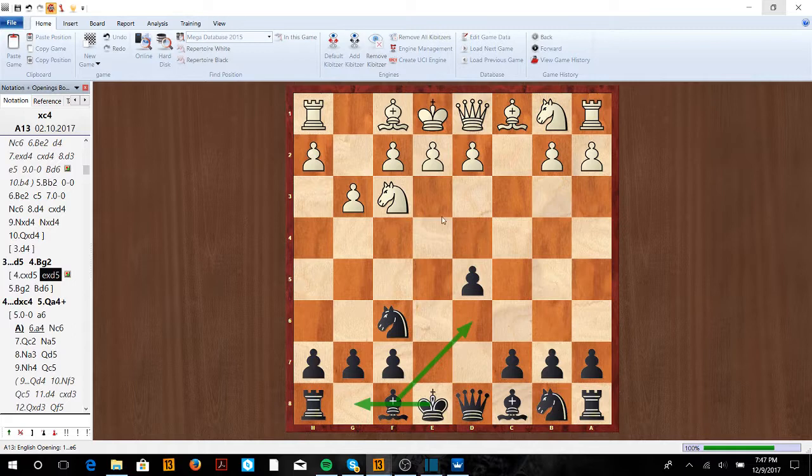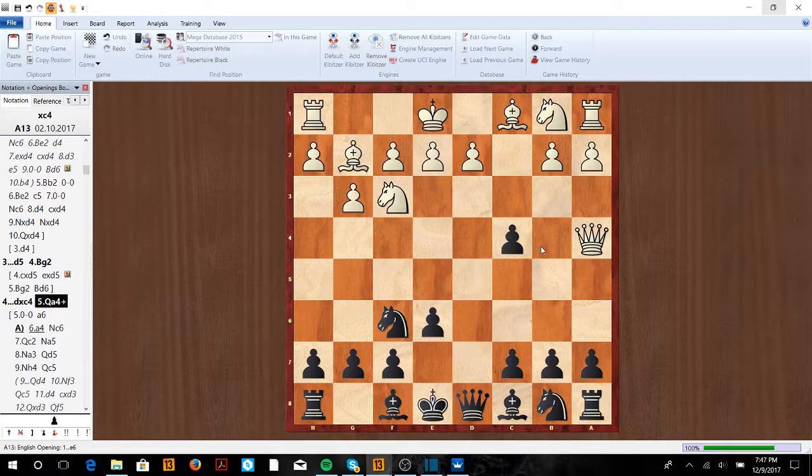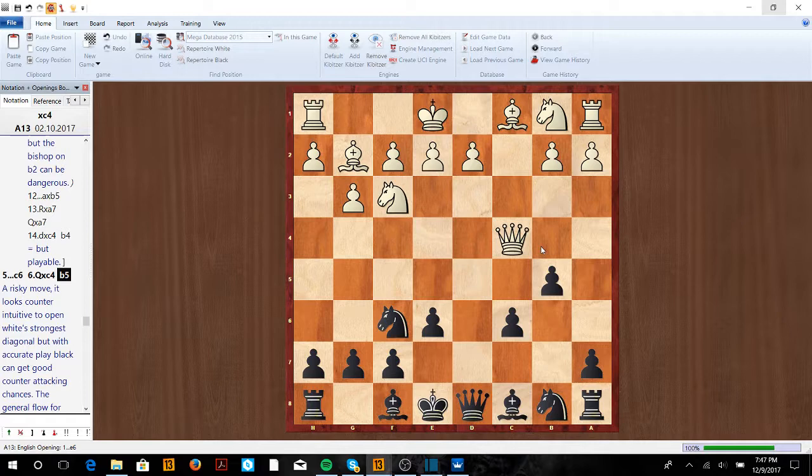Generally you're going to see them keep the pressure on d5 and just go Bd2. So here we're going to take on c4. Now there are two ways to play: either Qa4 check or castle. So Qa4 check — basically white wants to get his pawn back. We go c6, take on c4, and now b5. Even though it looks like we're making some weaknesses, we're going to be able to solidify this side and have an advantage because we're going to have more space with these pawns.